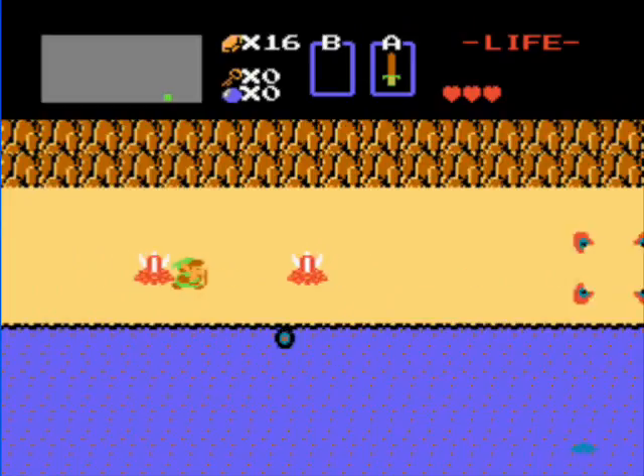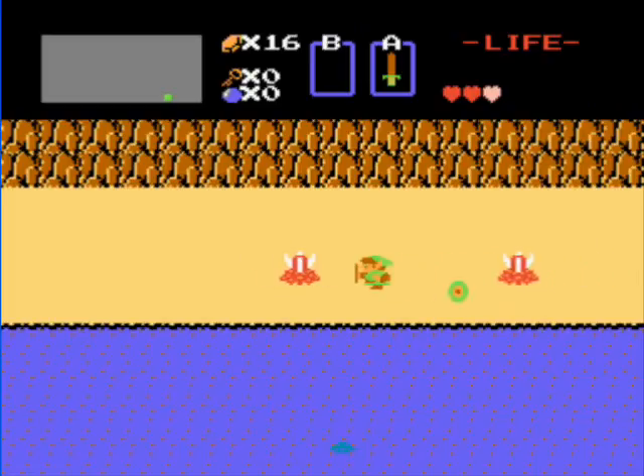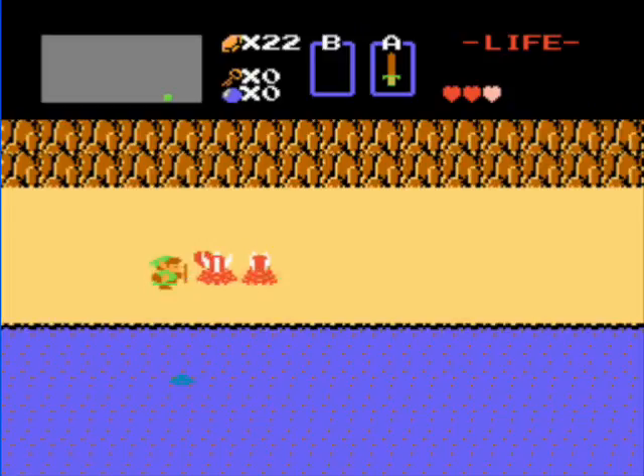There are also Zolas on these screens. They appear in later Zelda games, although under a different name of Zoras. You can't really do much about them — you can kill them with sword beams, but you can't do anything about their fireballs. It's just really a waste of time, so just avoid those.